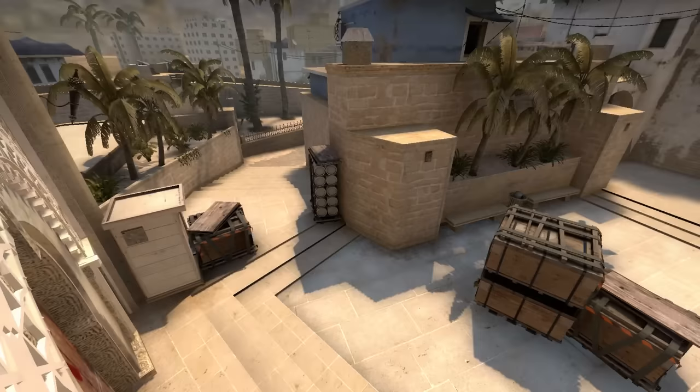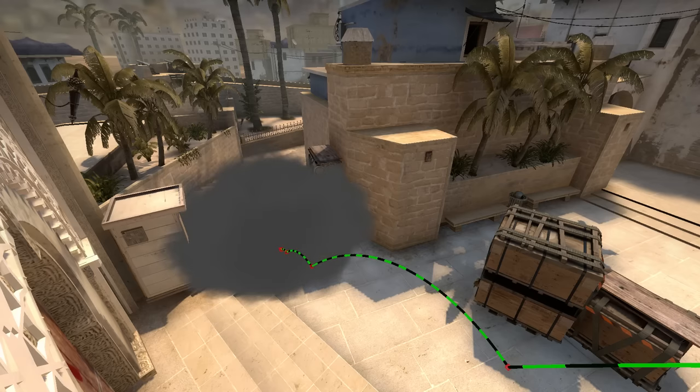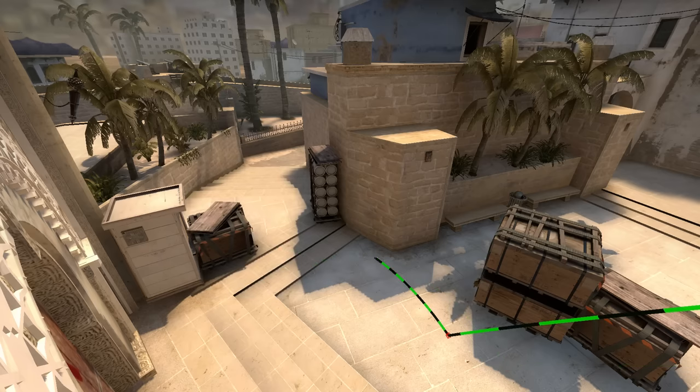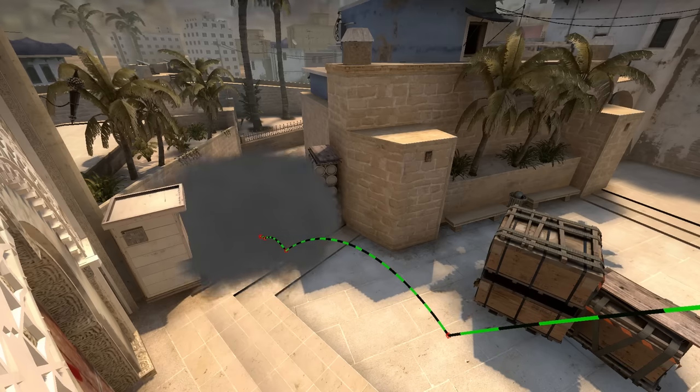Let's start with this CT smoke as an example on a server with 64 tick. If you do this with a jump throw script, your smoke will land here. On 128 tick it will land here instead. The 128 tick smoke lands deeper into CT.